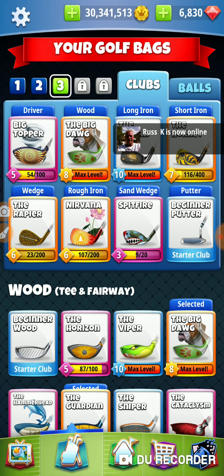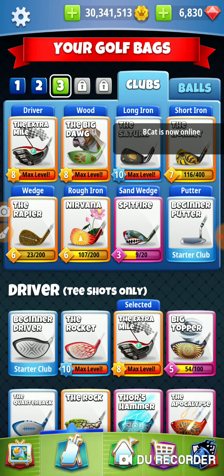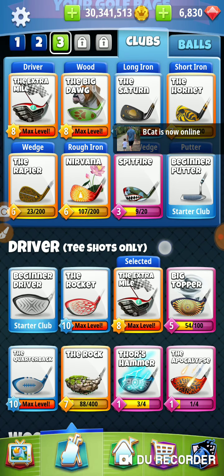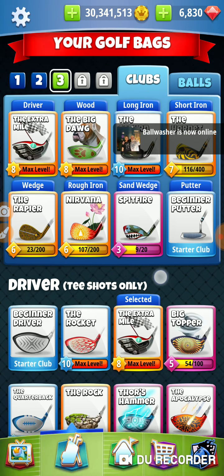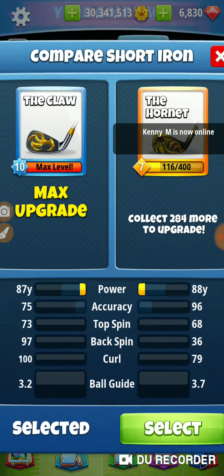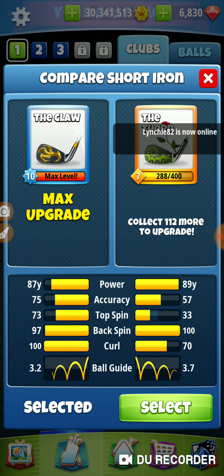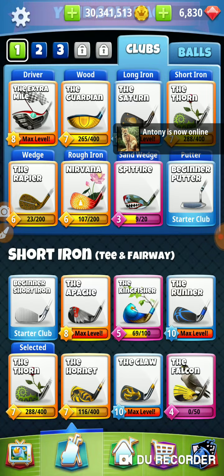I'm going to switch the bag here because I took some wrong clubs to hole nine the other day and did not have a bag to help me out. I want to make sure I got the right stuff in at least one bag. I'm going to look at my claw versus my thorn. The claw's got 97 backspin and the thorn's got 100. It's 1.5 versus 1.9.